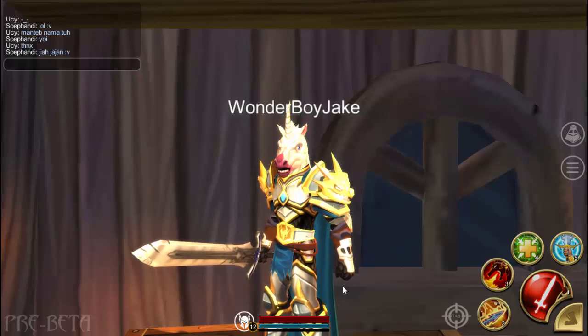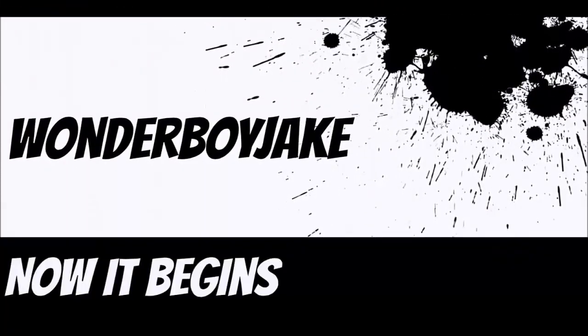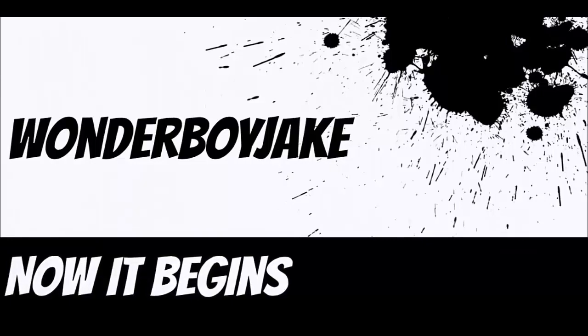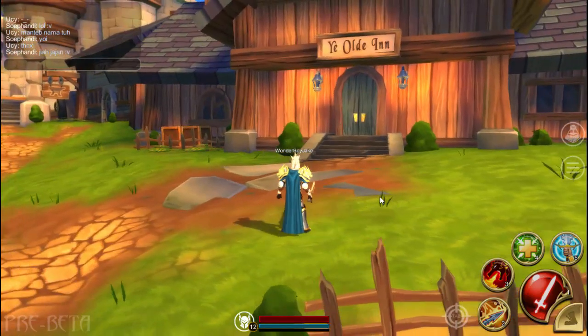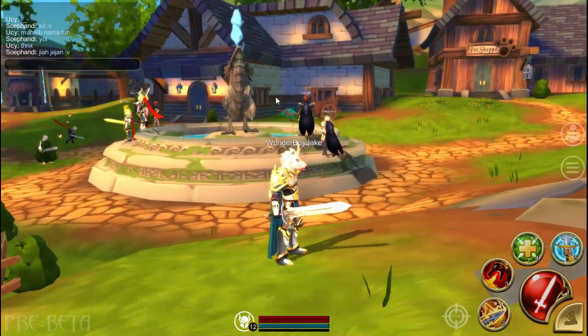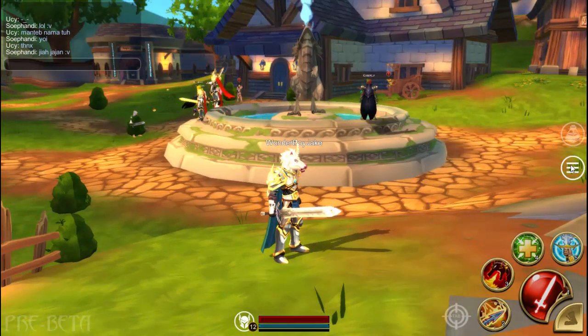Do you want to become a unicorn and wield one of the most powerful swords in the game? Well, you've come to the right place. Hey guys, how's it going? My name is Wonderboy Jake and I'm gonna show you how to get the unicorn mask and one of the most powerful swords in the game, which is called the Deadly Zen sword.